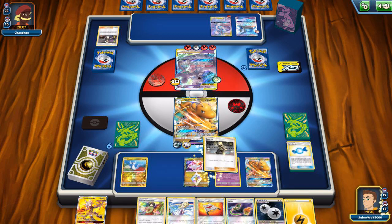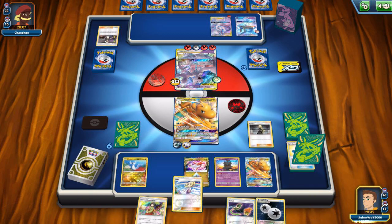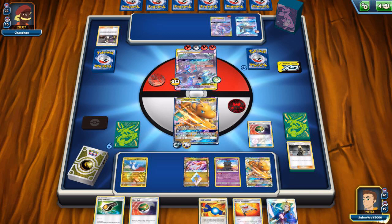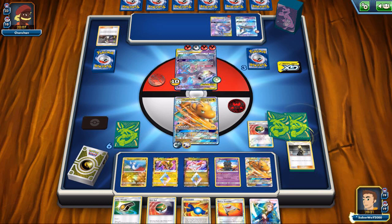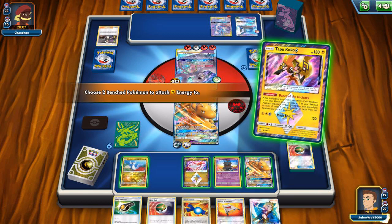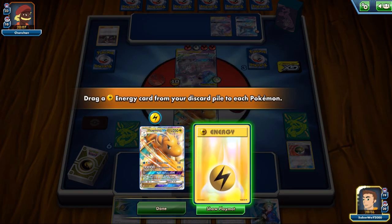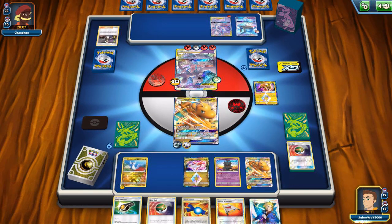Dragonite is ready to attack — I just top-decked the triple acceleration energy, which is excellent. Finally managed to see it after so much drawing. Now I just really want to see those DCs and triple acceleration energies so we can power up the other Dragonite and finish the game off. Use Nest Ball and get the Tapu Coco — this is going to be a very handy Pokemon to see here. Get a few extra energies on my Pokemon. It would have been great if we could just put two on Dragonite, but you've got to spread them around — one on you and one on the Dratini.